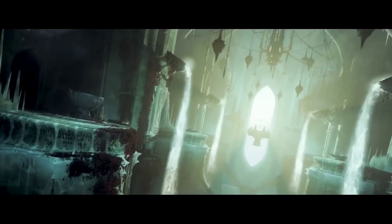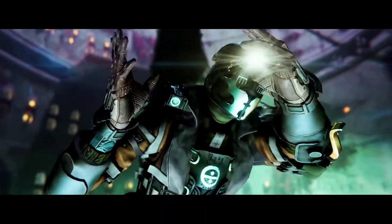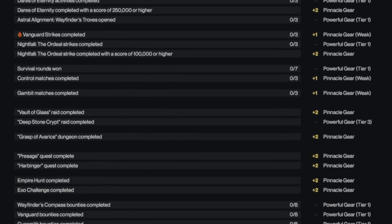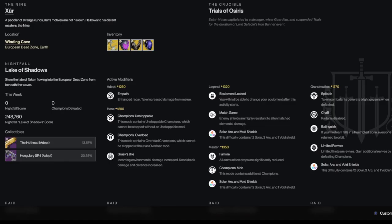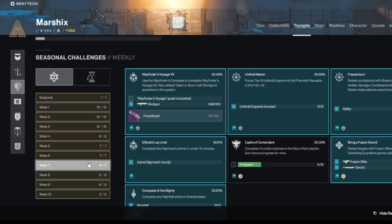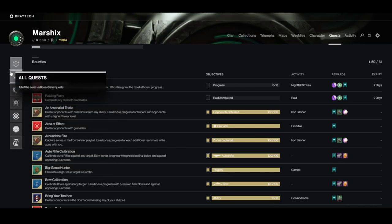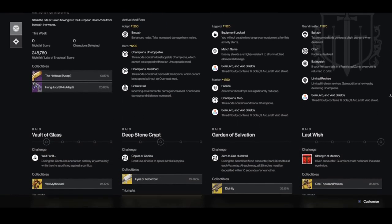We all forget things from time to time, so it's always helpful to have a checklist of things you have already done for the week and things you still need to do. My favorite checklist is on Braytech. This website and mobile app has a beautiful UI that clearly shows you which powerful and pinnacle challenges you need to do, the raids and raid challenges for the week, and concise yet very detailed information for the current Nightfall, Lost Sectors, Empire Hunt, and Ascendant Challenge. It also has a well-designed item manager, triumphs tab, collections tab with a search bar, a way to easily track your quests and bounties, and much more. It's one of the best websites for all of this, all wrapped up in a very user-friendly and gorgeous app.